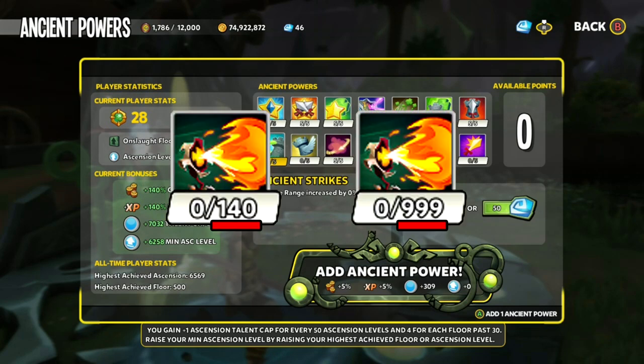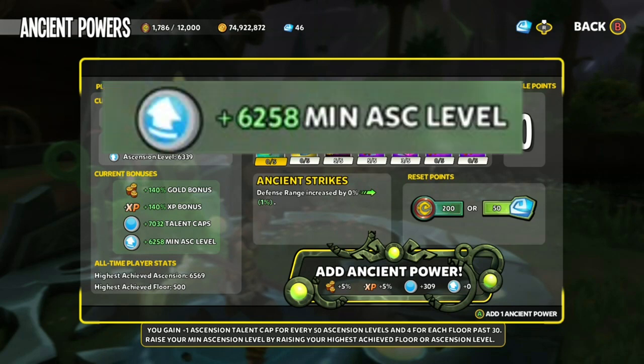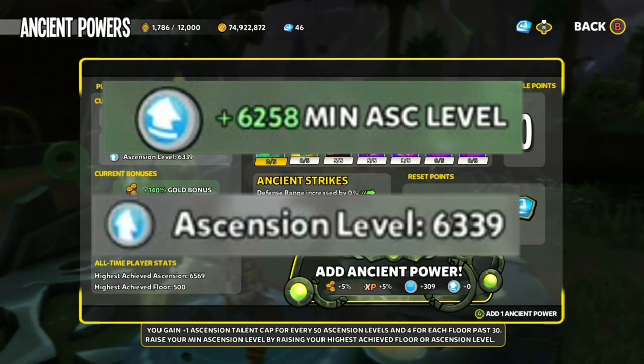Talon Caps are this thing here — everyone starts with 140 and the max limit is 999. Minimum Ascension is what your new level will be when you Ancient Power. For example, Zenus' Minimum Ascension is 6258. So no matter how many times he Ancient Powers or resets, he will always be at least level 6258. He's actually level 6339, so he will be downgraded to 6258. But if he was lower than his Minimum Ascension level, he would automatically skip levels and be set to 6258.